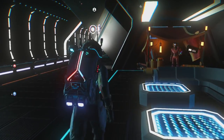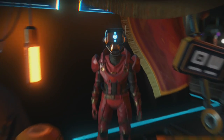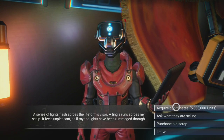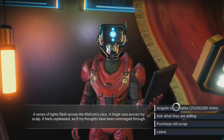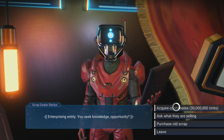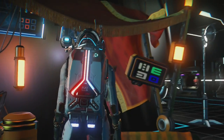The third and most consistent way is to buy an emergency broadcast receiver from the scrap dealer at the space station. The price for the first one will be 5 million, the second will be 10 million, the third 20 million, and every next one will be 30 million. These prices do reset every day, so if you don't have the money you could wait a day and pick another one up for just 5 million.